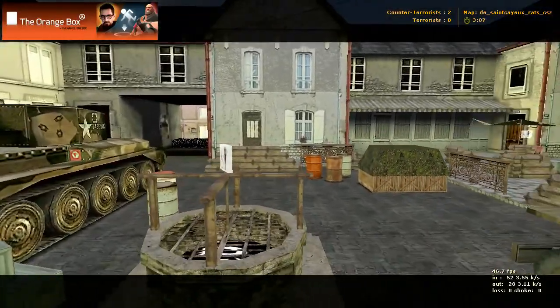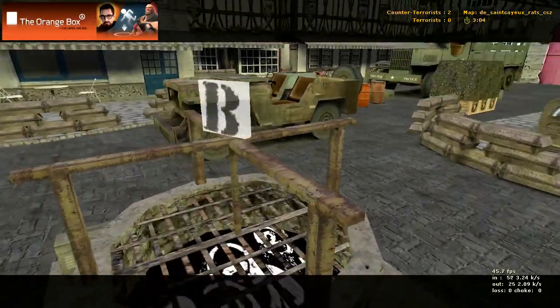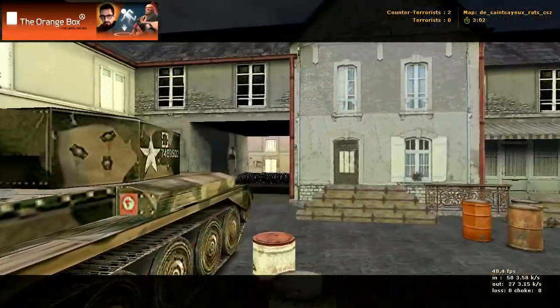And then here's another bomb site B — this is the well. So there are two bomb site B's and one bomb site A.